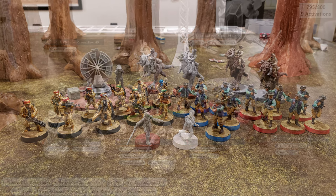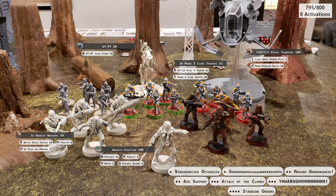For the Republic, the clones have gone Wookie Heavy and are led by a Wookie Chieftain. The primary army consists of three units of Phase 1 Clone Troopers and two units of Noble Fighter Wookie Warriors. A single AT-RT and a LAT-LE Patrol Transport provide some heavy support.